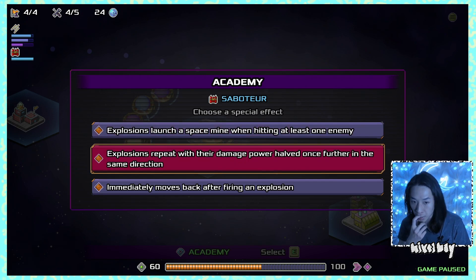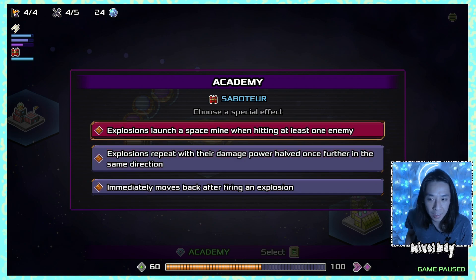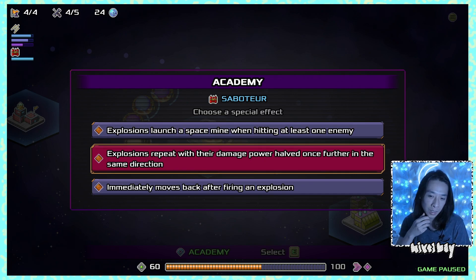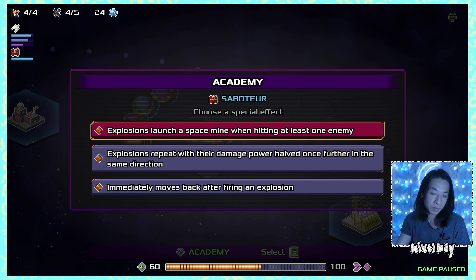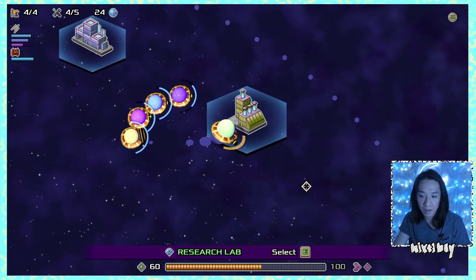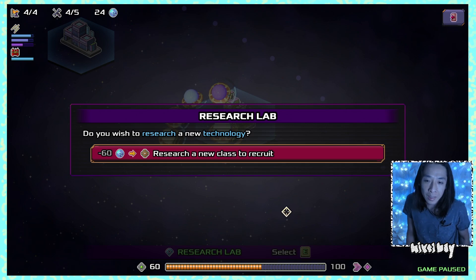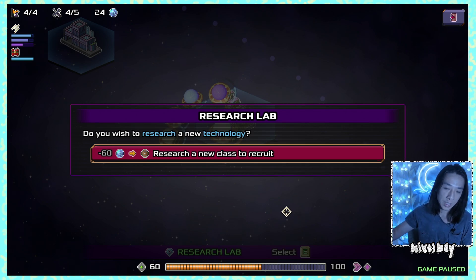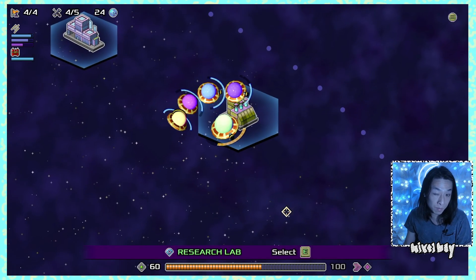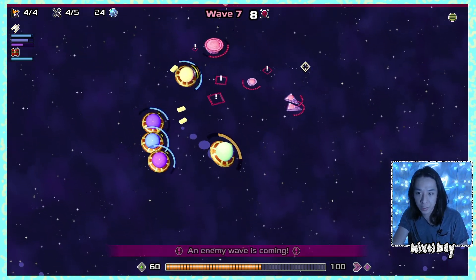I analyze the saboteur upgrades: the space mine on hit sounds great, the repeated explosion is less predictable damage, and the retreat after firing is more sustainable. I take the wild choice — the repeated explosion — to see how it looks in a wave. I think with the research lab, you should probably commit to a class from the start rather than mixing.